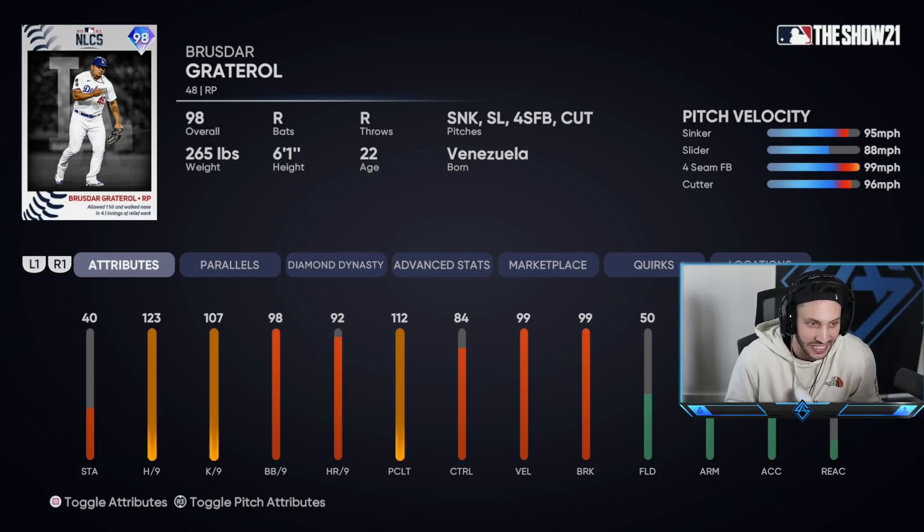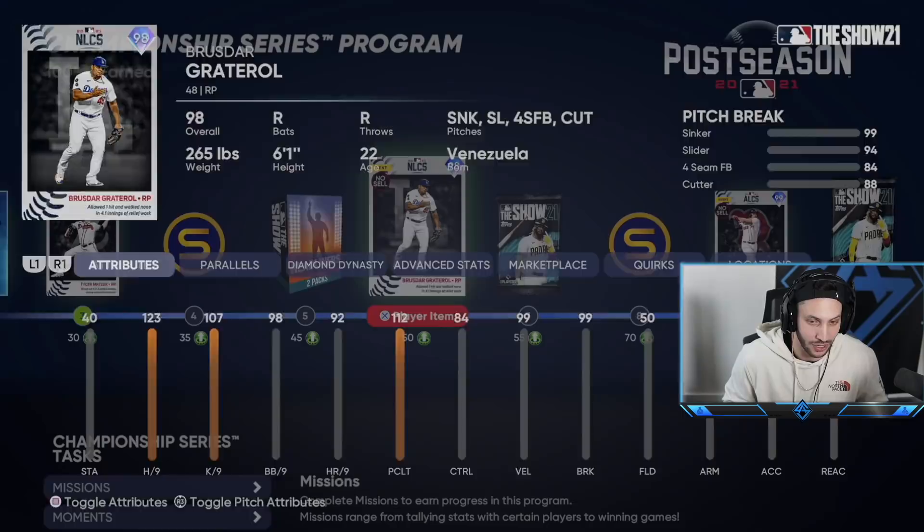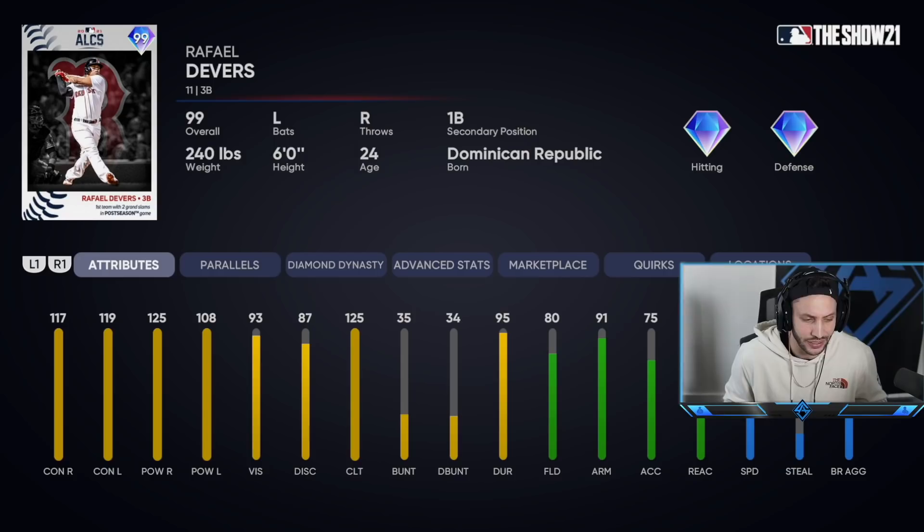They also gave us a 98 overall Brewster Grater-Roll — like, are you kidding me? Brewster Grater-Roll, a 98 reliever, who has an outlier sinker, an 88 mile-an-hour slider, a 99 mile-an-hour fastball that does not have outlier, and a 96 mile-an-hour cutter. Yes, Brewster Grater-Roll has a cutter. The control is not gonna be great but the break's gonna be really good. He has 40 stamina so he can go multiple innings — 123 hits per nine, 107 K's per nine, 98 walks per nine with 84 control, 99 below, 99 break. This card is gonna be in my god-squad bullpen.